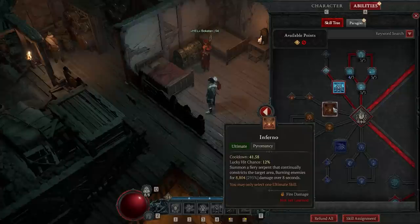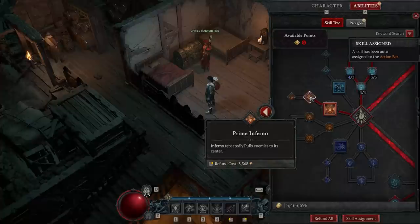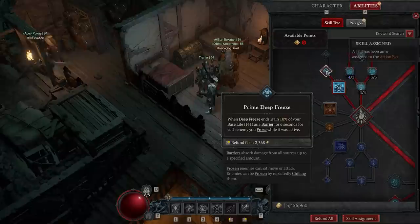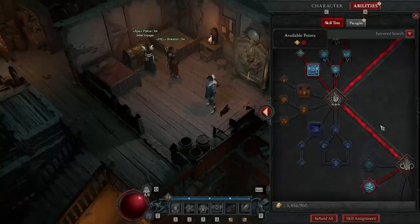Now for a key choice — Inferno. The fire snake pulls everything together into the middle where you then Frost Nova and Ice Shard them all down. However, if you have the Raiment of the Infinite unique, your teleport already sucks everything in, which reduces the need for Inferno completely. So if you have that unique, you can take these out entirely because your teleport does the job. What you do instead is take Deep Freeze with Prime Deep Freeze for a barrier. You want to work towards getting the unique and then switch from the snake to Deep Freeze — that's the final change you'll make, and that's when this build is perfect.